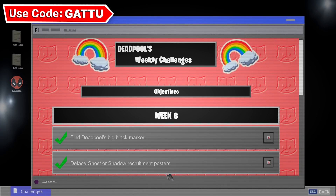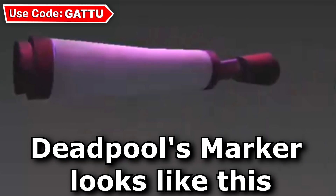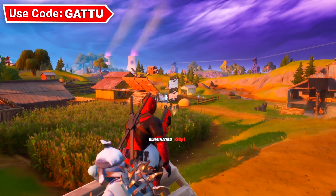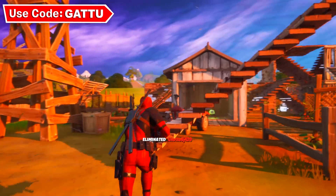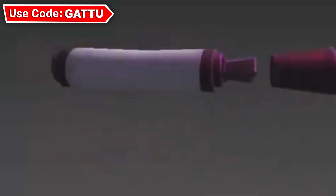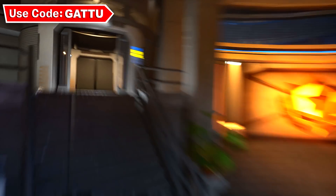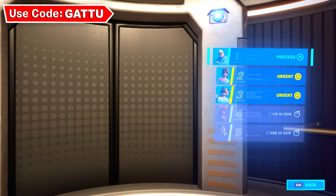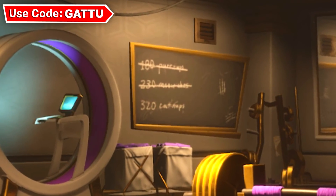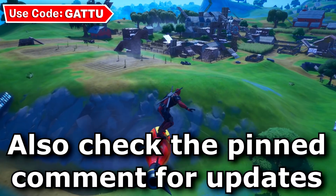The next challenge is gonna be find Deadpool's big black marker and completing this is gonna be pretty simple. As you guys know, the first challenge for every week's Deadpool challenges — all the locations can be found inside Deadpool's headquarters. Like the letter to Epic Games, the milk carton, the toilet plunger, the katanas, the stuffed unicorn — we found all of those places inside Deadpool's headquarters. So basically wherever the marker is going to be there's gonna be an icon on top of it. It's either going to be inside Deadpool's headquarters near the upgrade ball or inside one of the agent sections.